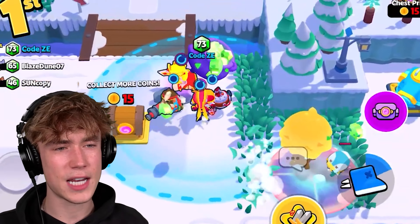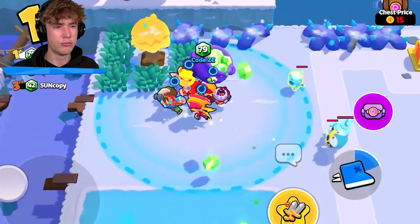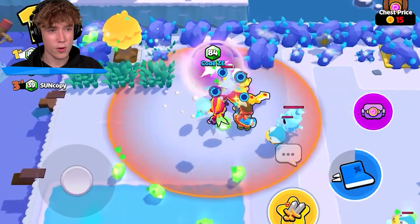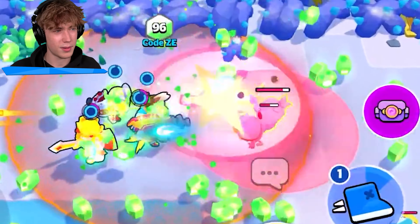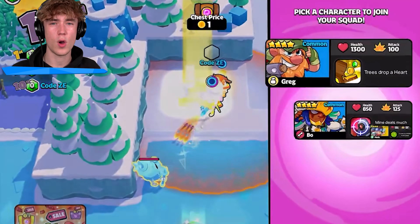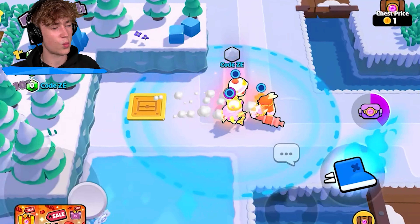The strategy for this mode is probably going to be taking a gem pot, running and hiding, collecting all the gems it drops and the gems it explodes, so you can just get ahead of everyone. And the last modifier in the brand new ice update is going to be One Coin Chest. The chests are going to cost one coin — that's literally it.